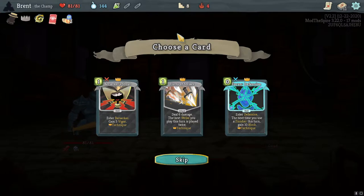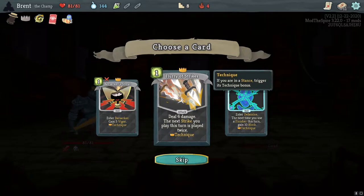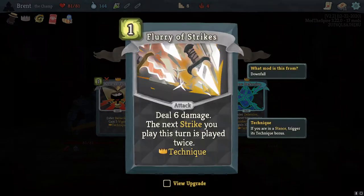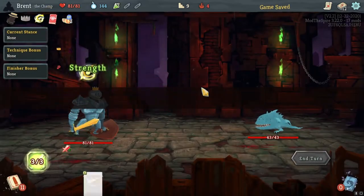Into Berserk — gain five Vigor — and then it's a Technique which also gives more Vigor. I think I prefer Vigor to Fatigue. Fatigue was always hard to use because you needed 10 to get one strength, and you were taking damage you could only heal back at end of combat. There's also Failure Strike — the next strike you play this turn is played twice, great with Flurry of Strikes for multi-attacks.